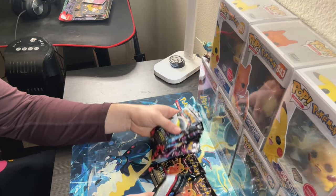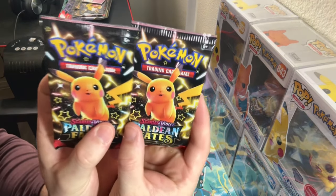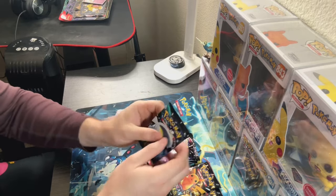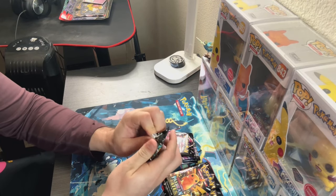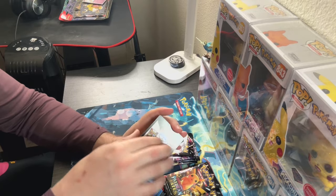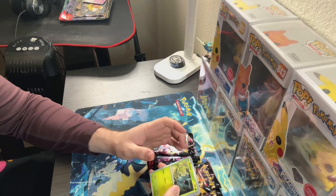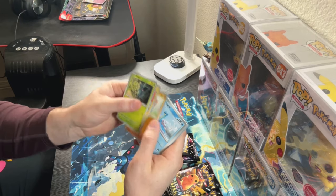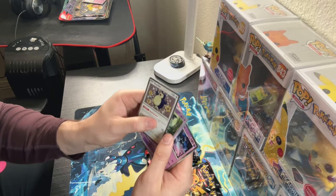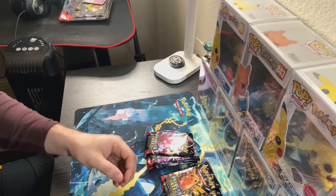These Pikachu packs are going crazy, I'm not even gonna lie. All right, let's get into it — I haven't done a pack opening in forever. First pack: code card, Pineco, Pikachu, Phantump, Lapras... oh baby, shiny Snorlax! Sheesh, that boy going crazy — shiny Snorlax, yes sir!